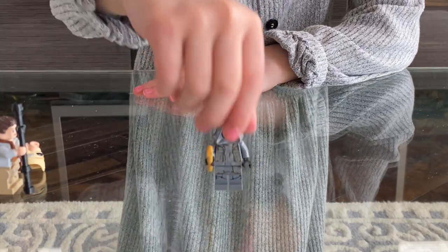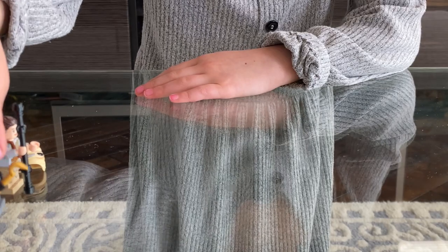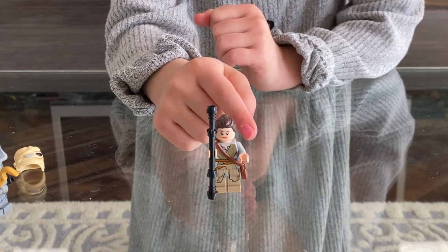This is Unkar's thug and he looks pretty evil. That weapon he's holding in his hand could really damage Rey's speeder. This is Rey. She's holding her black stick and her scavenger's bag.